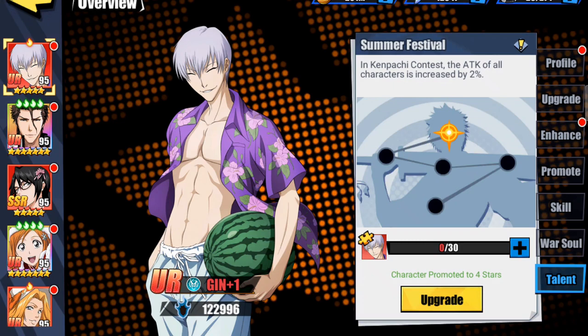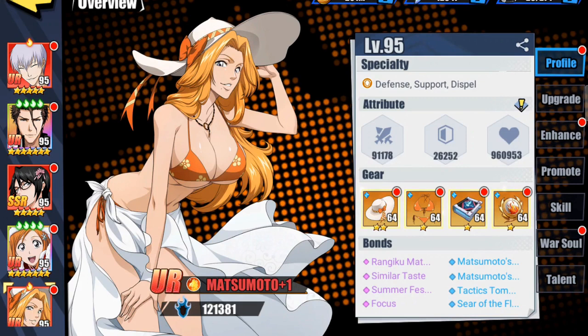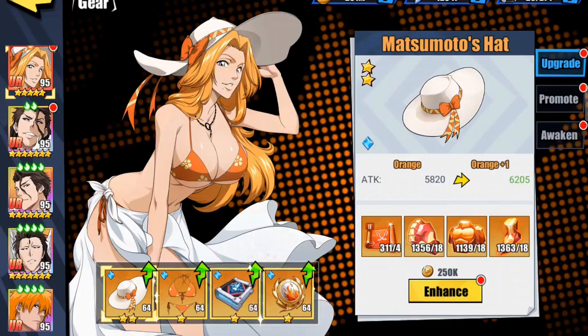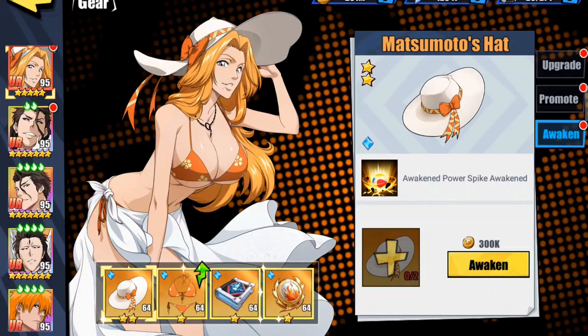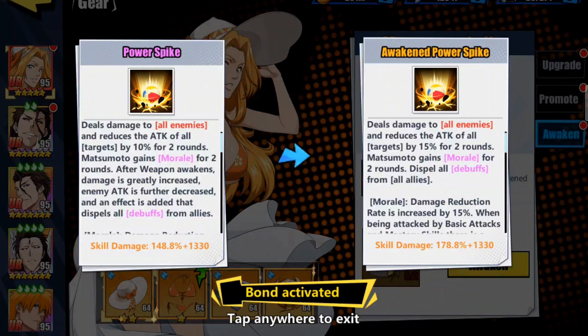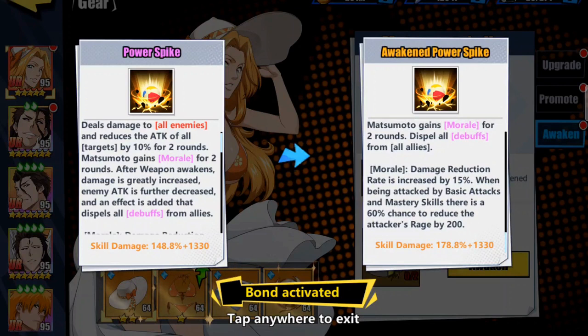Let's take a look at Matsumoto — she's defense, support, and dispel. Everyone is at level 64 on upgrade. On promotion, the awaken stone is one across except for attack which is two, and everything is awakened up one. The awaken weapon for Matsumoto deals damage to all enemies, reduces the attack of all targets by 15% for two rounds, she gains morale for two rounds, and she dispels all debuffs from all allies.